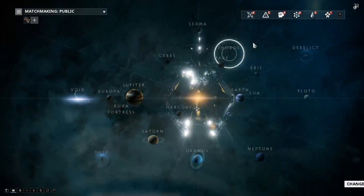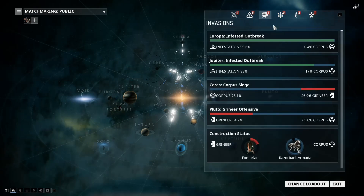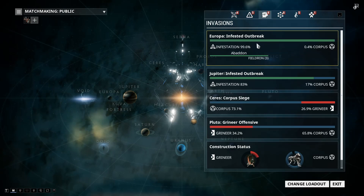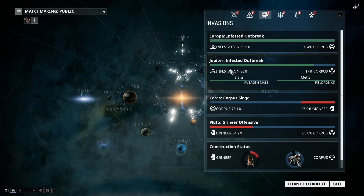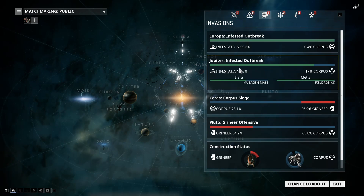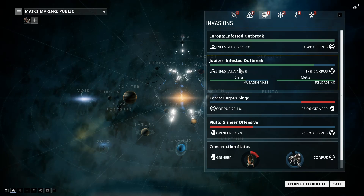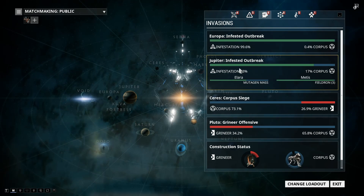If you want a guaranteed way of getting one, you will have to go look at these in the invasion lists and look at the infested outbreaks. These are probably the most common ones — there's usually always at least one of them in the invasion list. These can drop all kinds of wards, field drones, mutinous masks, and a couple of other things. But the one thing they can drop, which is pretty rare, is Mutualist L2V nav coordinates.